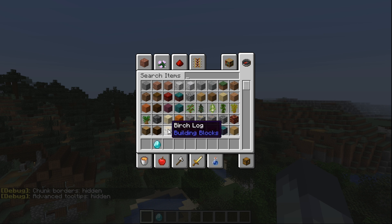Hitting F3 and then H will give you more information about items in your inventory. When hovering over an item, it will now display additional details.